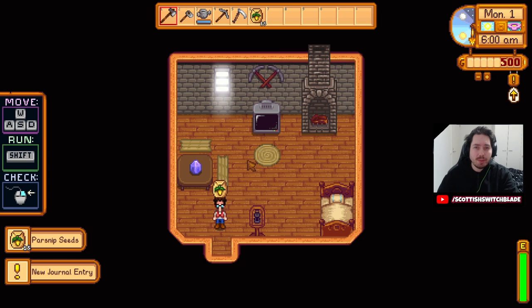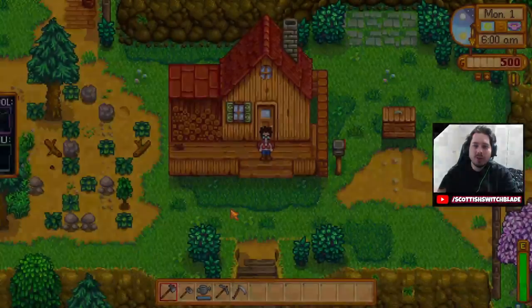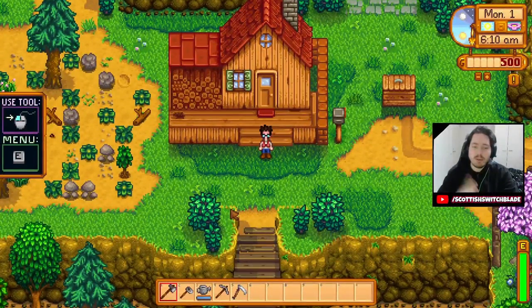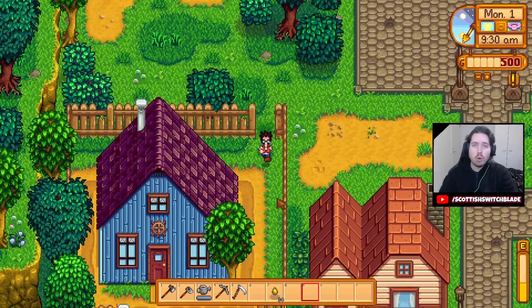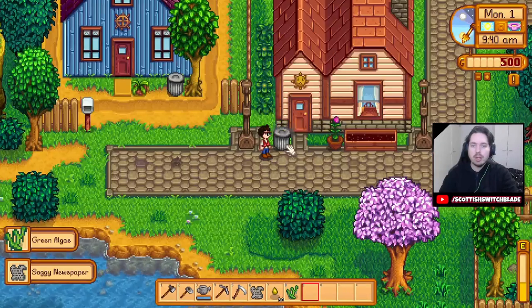We are going to take these parsnips and put them straight in the trash. The first thing we're going to do is craft a chest just so we can dump all our inventory. Day one started off with me going around the town and just checking every single trash can.